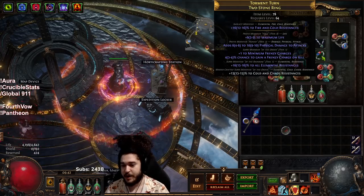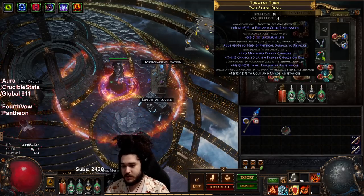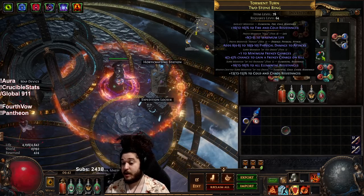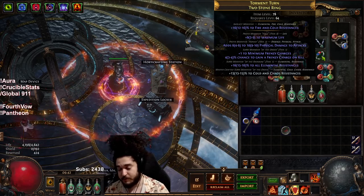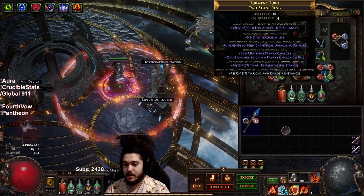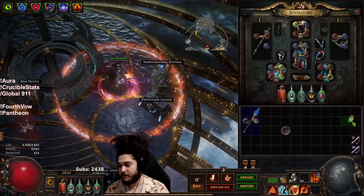Over here on the right I ended up getting a minimum frenzy ring from Betrayal. You can see it's got minimum frenzy with frenzy on kill, a nice all-res roll, and I crafted the cold and chaos. The prefixes are really bad, we're just not going to talk about them. Still, I got my minimum frenzy so I don't actually need Blood Rage anymore.